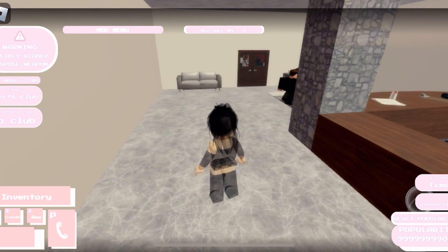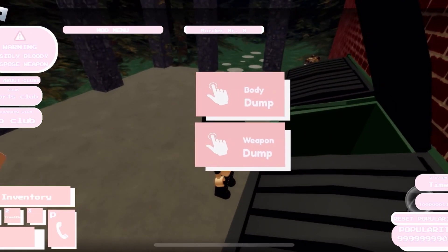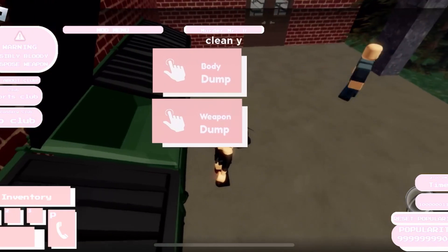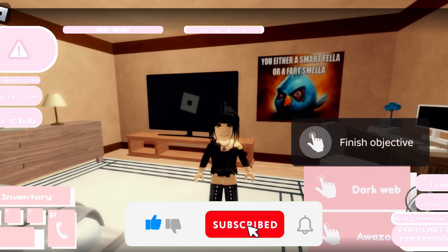But if you guys already followed what I did, just go ahead and wait for him to walk on the other side of the wall, and then go ahead and walk past him, and then just go ahead and throw the body away. But that's basically how you guys can go ahead and kill Mr. B. If this did help, please like and subscribe — I would greatly appreciate it — as well as join my Discord below, and I will see you guys in my next video. Thank you.